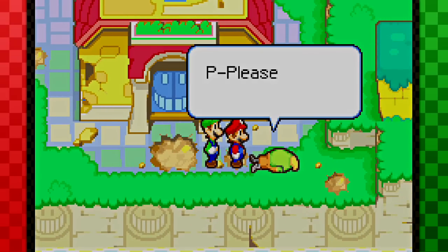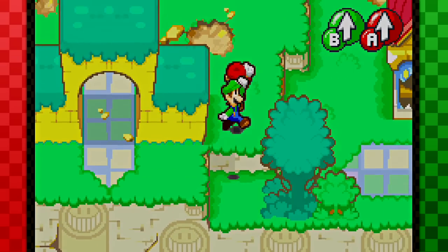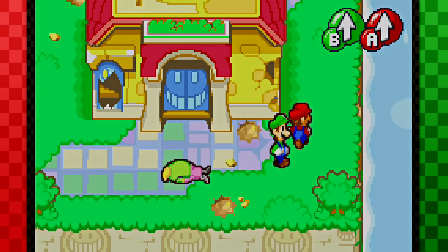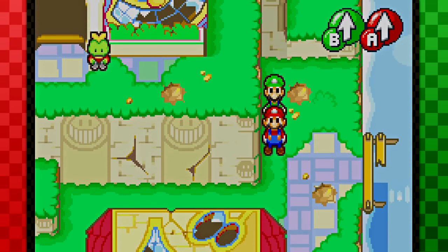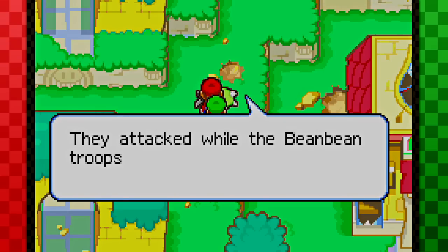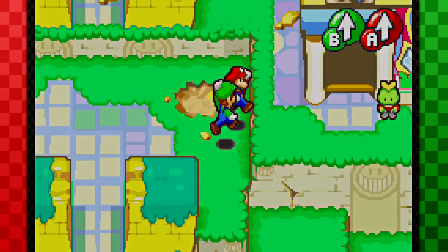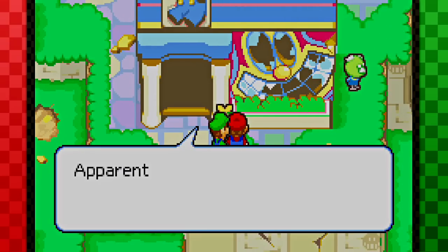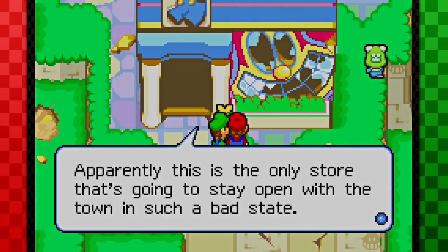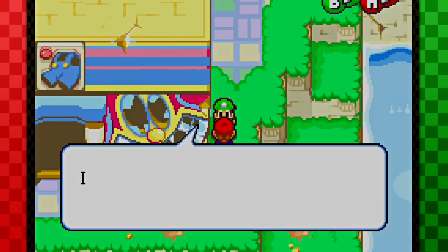All the shops are closed. What is he talking about? I have no idea what's going on here — it's just funny seeing these dead corpses. They're not actually dead, but it would be hilarious if they did die. They attacked them all. The Bean Bean troops were in Hoo Hoo Village searching for Prince Peasley. So it's all Prince Peasley's fault. I blame him. Hey, the only shop that's open! Apparently this is the only store staying open — people really need clothes right now.